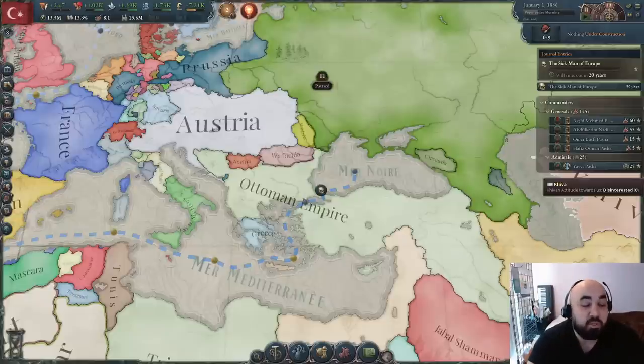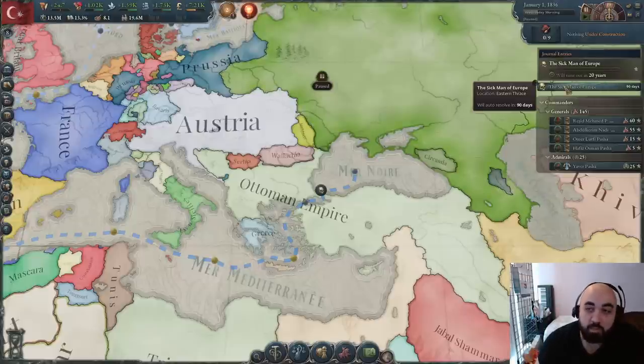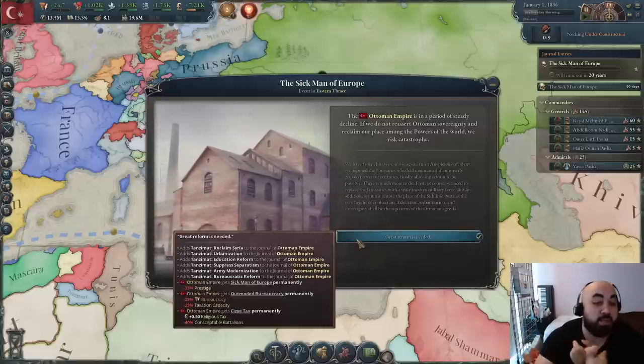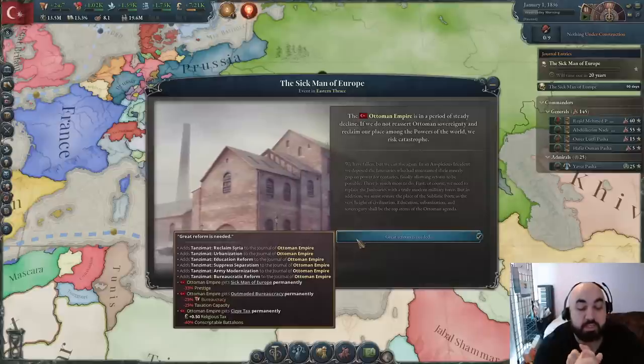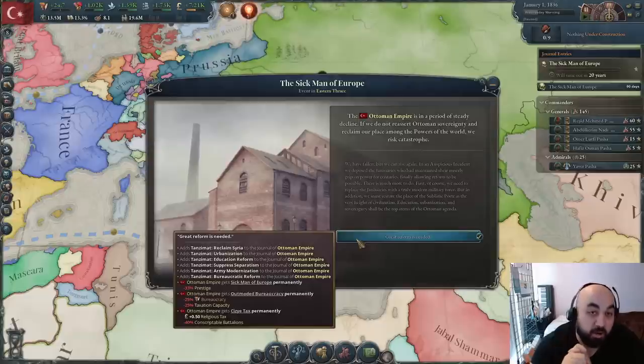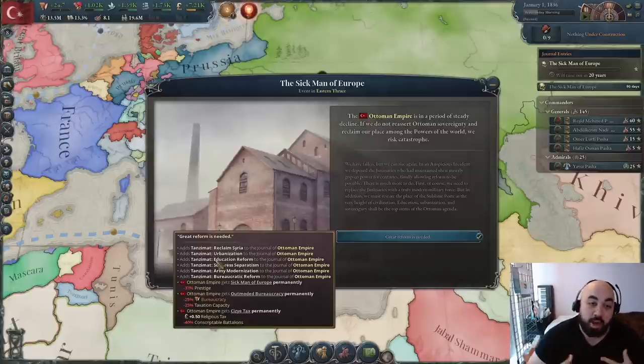Hello and welcome back. Today we'll be doing starting steps and how to get rid of the sick man of Europe for the Ottoman Empire. In this video we'll be discussing the Tanzimat reforms, which are necessary to get rid of the sick man of Europe modifier. We'll also discuss a method for reforming the Ottoman Empire that seems to be better than Corn Laws, and early industrialization essential for the urbanization entry for Tanzimat. Finally, we'll discuss expansion and the opening moves for the Ottoman Empire.